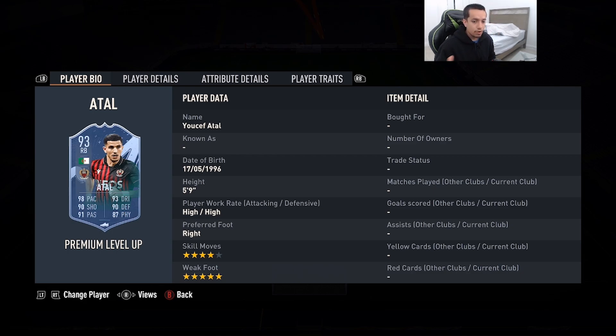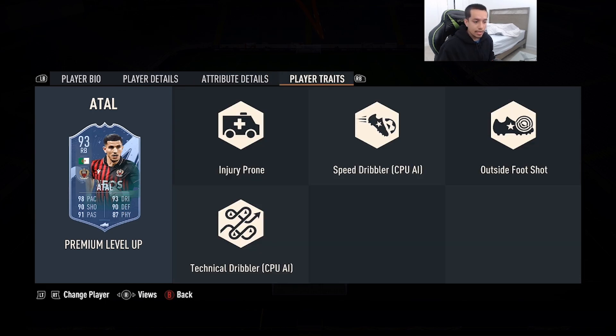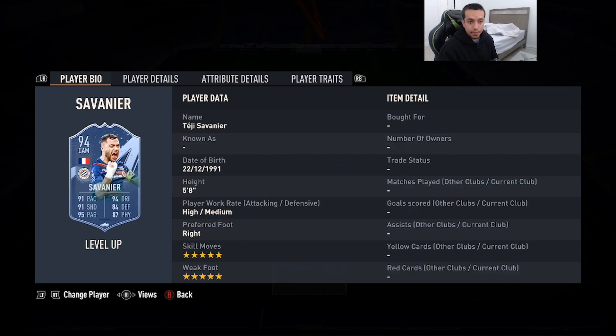The second honorable mention is going to be 93-rated Premium Level Up Yusuf Demir — 5'9, high/high work rates, right foot, four-star skill moves, five-star weak foot. 98 pace, 90 shooting, 91 passing, 93 dribbling, 90 defending, 87 physicality, and he has the outside-the-foot shot trait as well. Similar to Coronas, they're both very versatile on the pitch. Coronas being double five, Yusuf being four/five, but he has way better physicality and I do prefer him slightly more over Coronas.